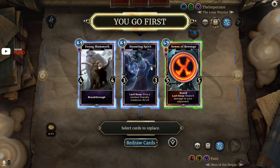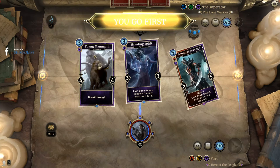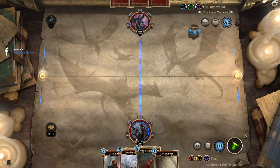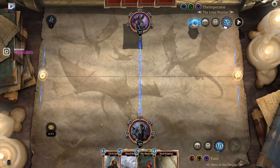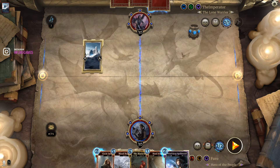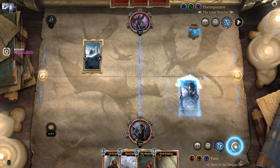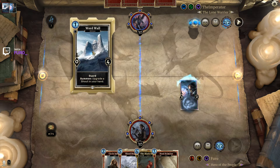Let's go — we're facing a Telvanni for the first game, going first. What you want here is to replace everything if you don't have at least one two-drop. A Young Man With or Hunting Spirit would be great on turn three, but without a two-drop you replace everything. There's one two-drop here, and with the steel we might play it on turn three — dropping the Circle on two and using the Steel on turn three.